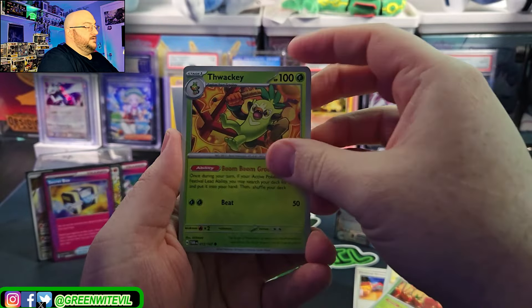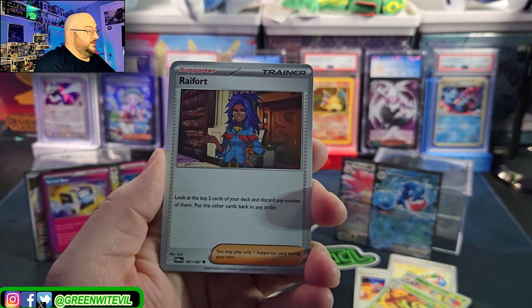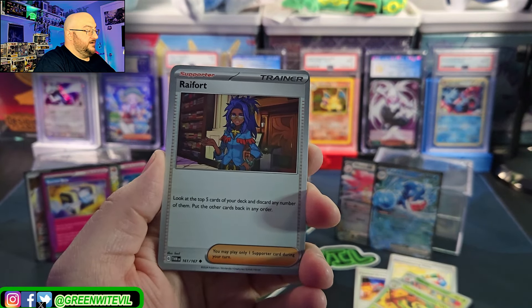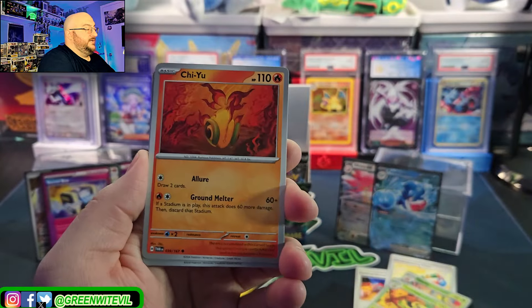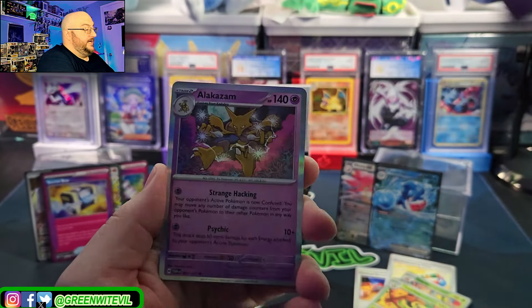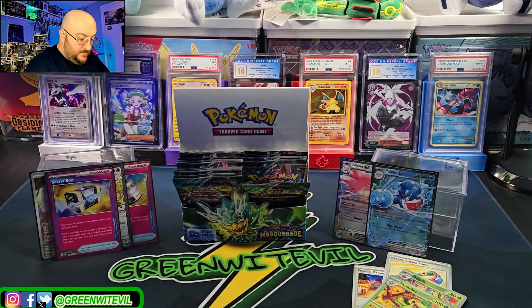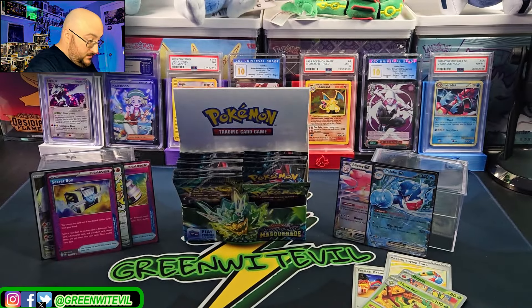There's Thwacky! Finally — after this pack. Railfort — look at the top five cards of your deck, discard any number of them, put the other cards back in any order. Palafin again, Chiou, reverse Lana's Aid, Palosand and Alakazam.